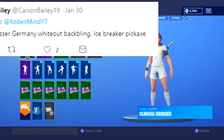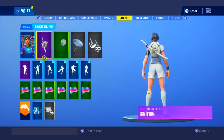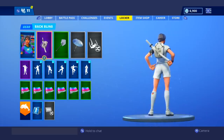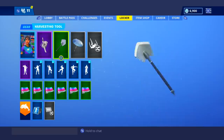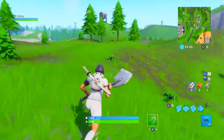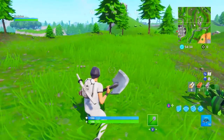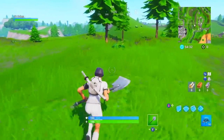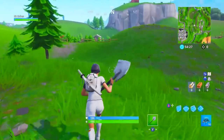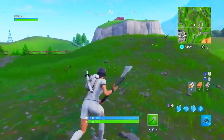Our next combo comes from Carson and this one is sweaty. I've been liking the soccer skins a little bit more recently because I have used them a lot more and I love sweating with them. He picked the Clinical Crosser with the Ignition and the Icebreaker. Honestly, already I feel super sweaty — I feel like I want to get into a build battle. This pickaxe looks giant in her hands. Overall this is definitely a good combination that I will be using from now on. Thank you for the suggestion, Carson.